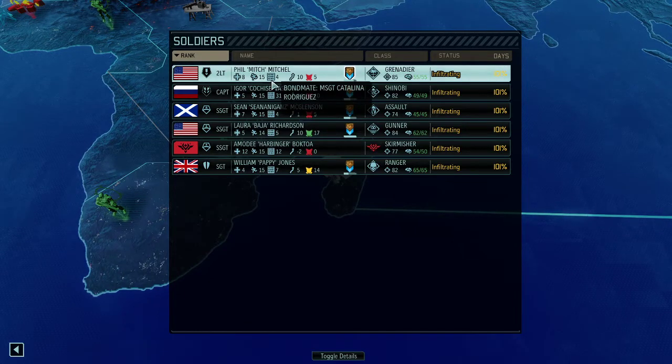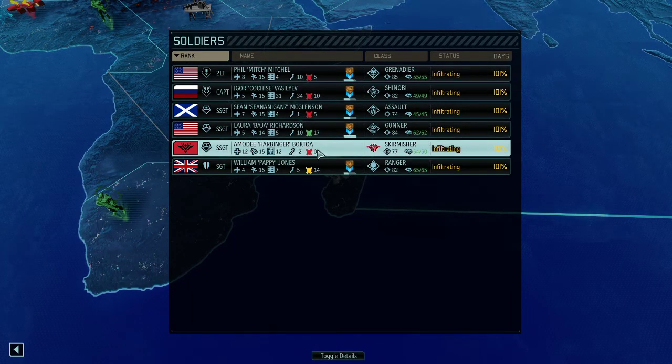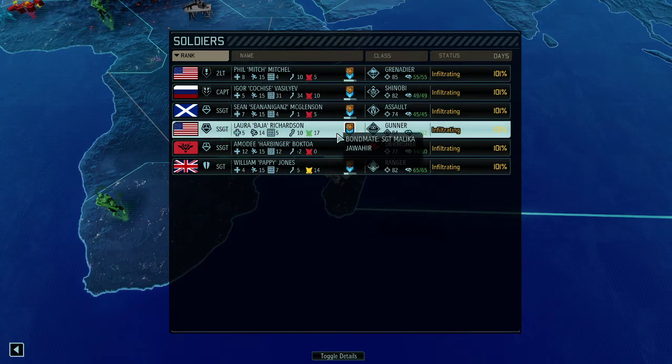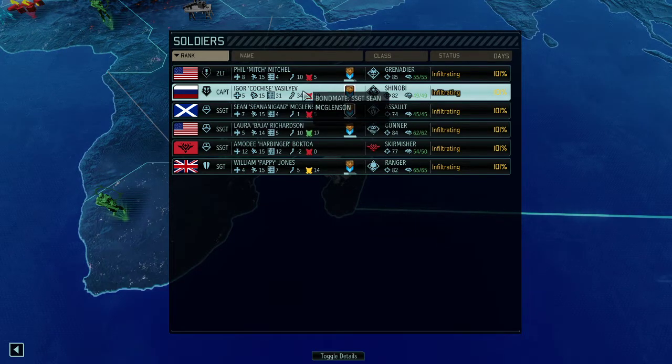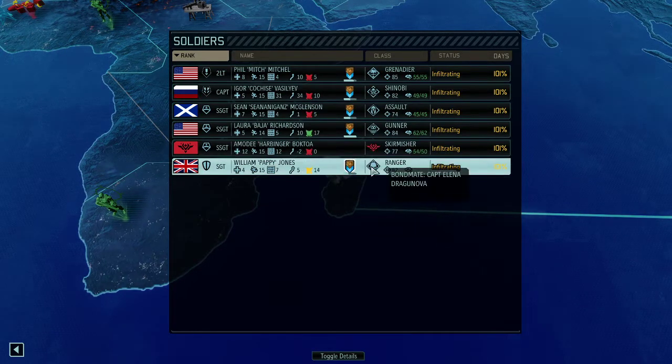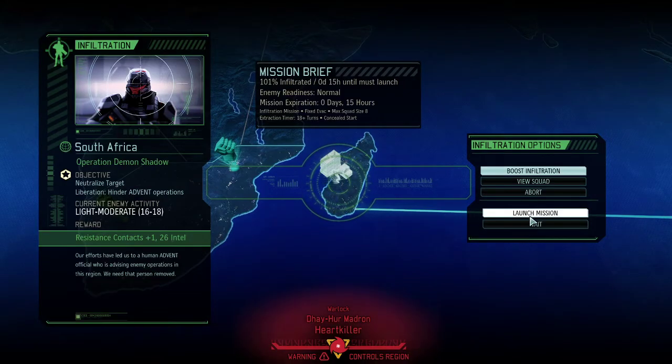Phil Mitch Mitchell is going to lead this mission and we have a well-rounded team. Other people of note are our skirmisher Harbinger, Bayer the gunner with incredibly high aim, Sean Seanigan's Mac Glenson and Igor Kochais, plus Papi who's going to be our ranger. Without further ado, let's fight 16 to 18 enemies.